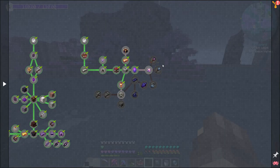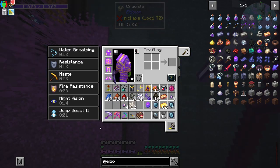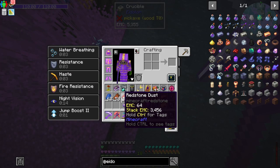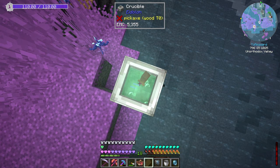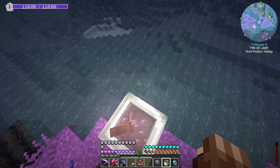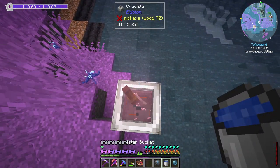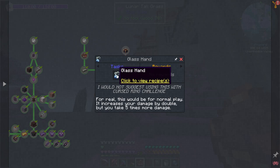I wanted it to look nice, but I think we're just going to have to set it up out here, go through the mod, and then just have that up there. Now they want us to get the lesser soul gem, which is done in the crucible. So we can just throw that in, throw that in, give it a second, throw that in, stir, stir, throw in the nether quartz to finish it off. I'm going to go ahead and make like two more crafts of this.